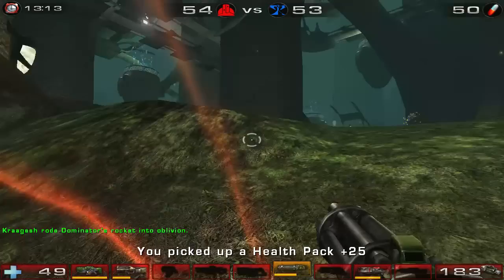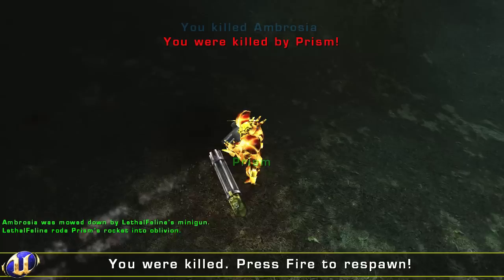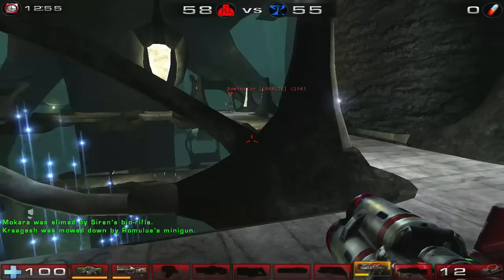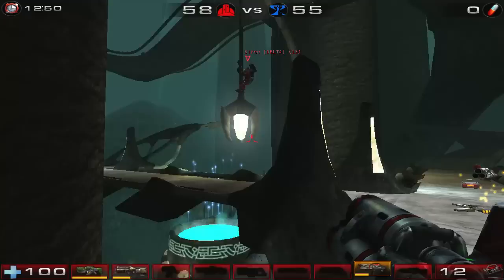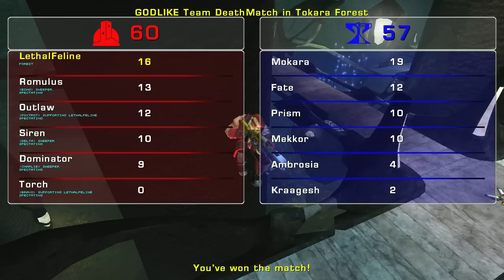I see you over there, I'm coming for you. Nice shot — lots of people are amazing at leading these rockets. It's a pretty close one. I'm surprised I got that one. Red team is the winner! And we even had a weak link on our team — Torch, I'm looking at you. What the hell were you doing out there?